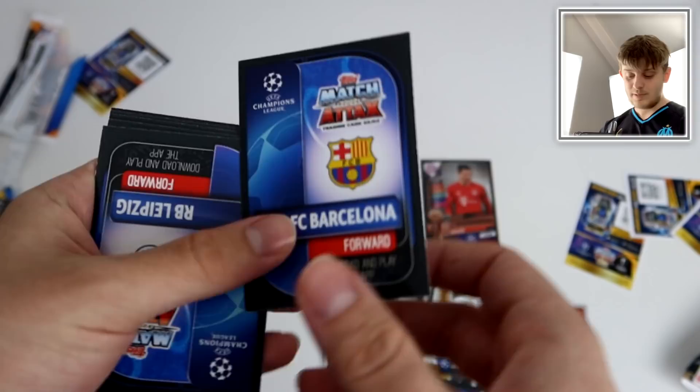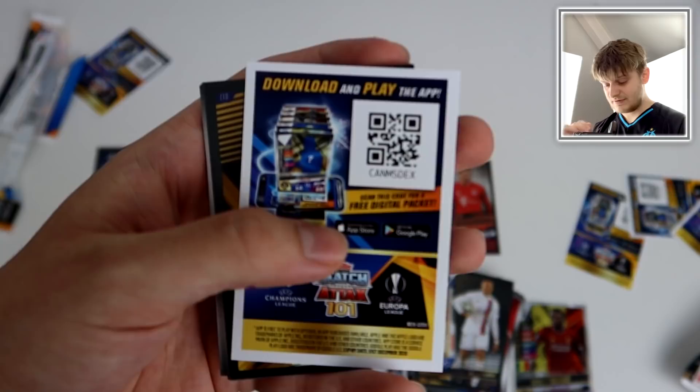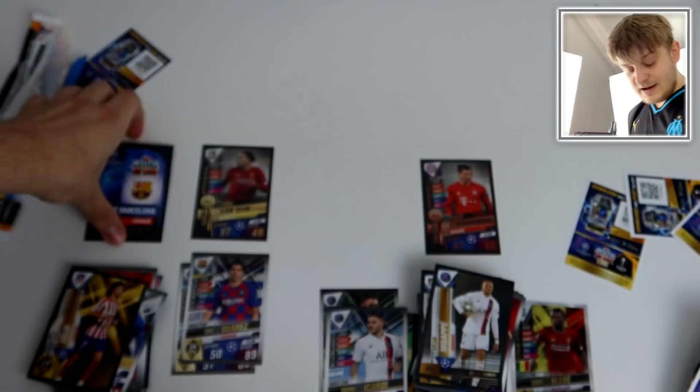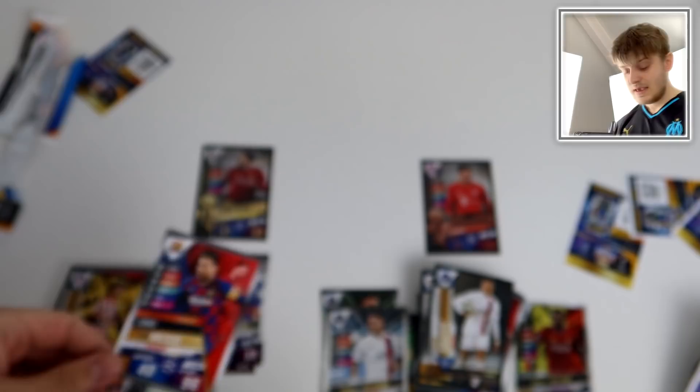Smash that like button! Last pack - we've got a Barcelona forward here. I doubt this is going to be a limited edition because you're only meant to get one per box. That didn't feel like a limited edition. There's the code. We've got Joao Felix sticker card, 17th in the world, Mason Mount, Jovic, Torres, Salah superstar striker, and Yusuf Poulsen. Then the Barcelona forward insert card - oh yeah, it's just a base card: Lionel Messi superstar striker base card.